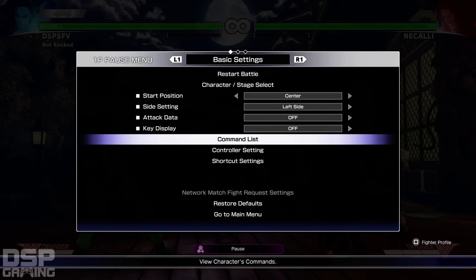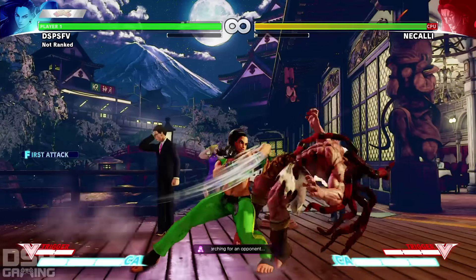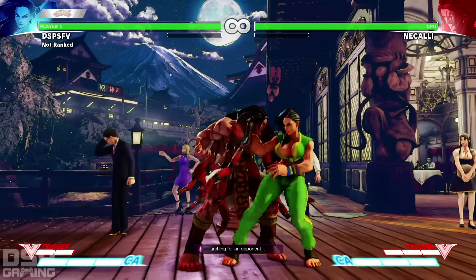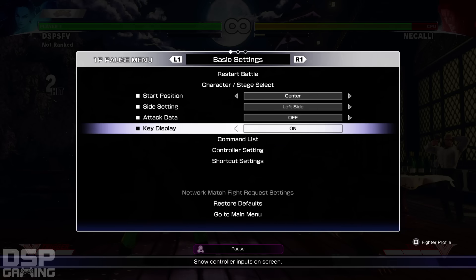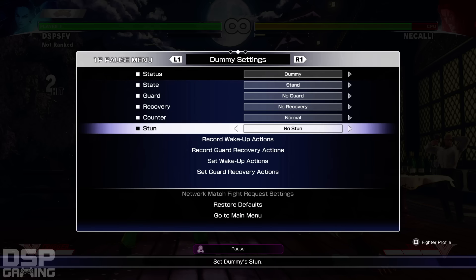Let's try some of these. Let me show you my commands. I gotta turn off stun too. Here we go — key display on, stun off. Here we go.